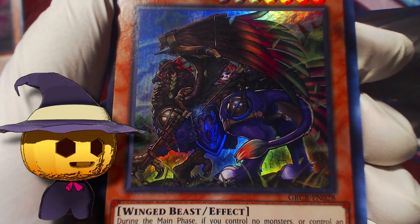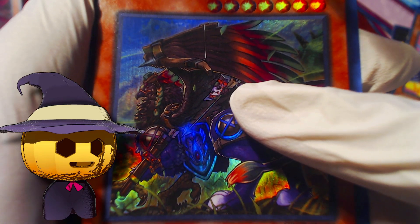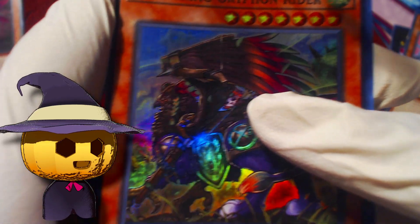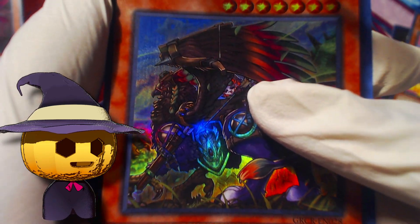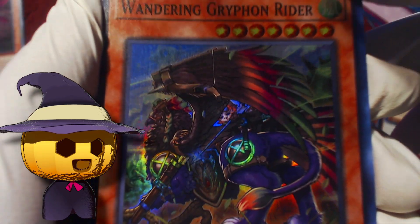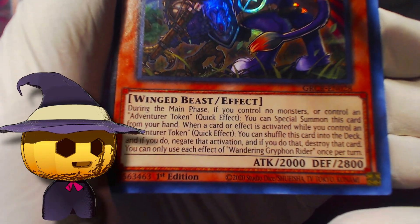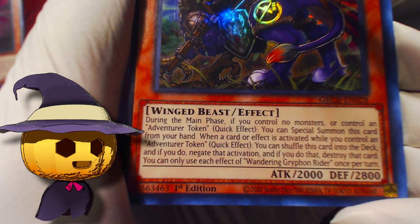Who is that character right here on the card — is that part of the Adventure Token? Why are they putting characters on these cards who aren't even part of the engine? Can I get those cards please? It looks like a for-hire situation but I'm not sure. Wandering Gryphon Rider is just an Omni Negate — when you have an Adventure Token on the field, it shuffles itself back into the deck and negates whatever your opponent activates.